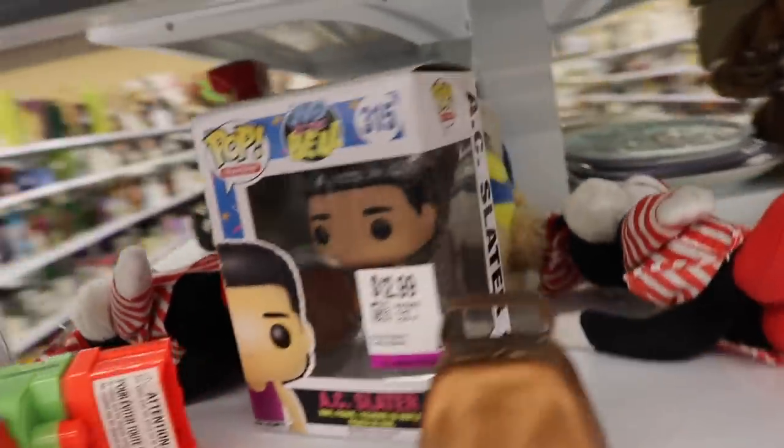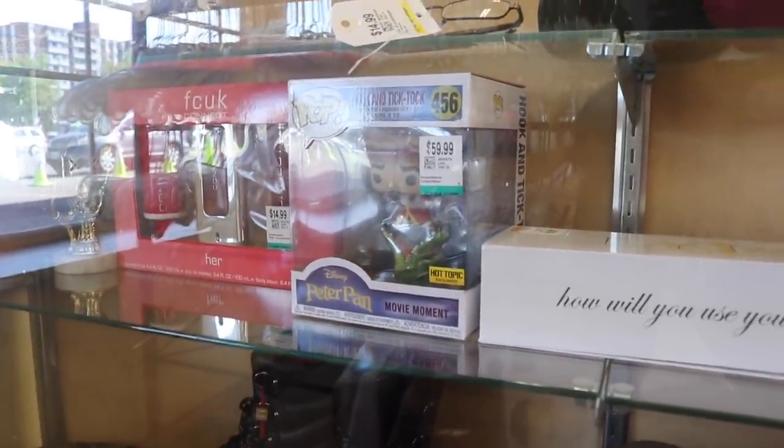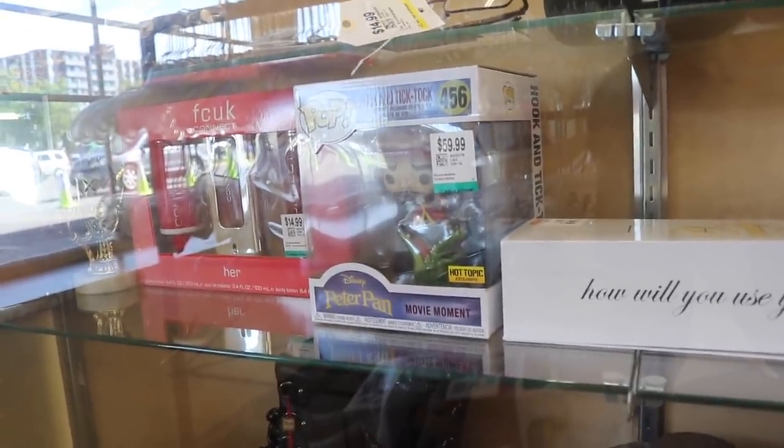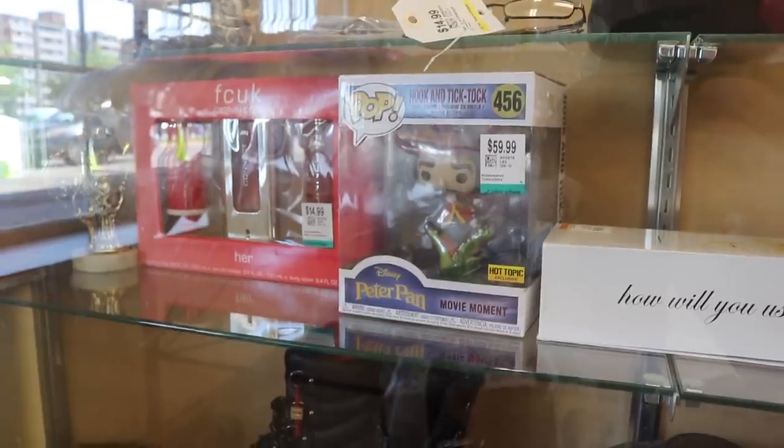I came out of the figure section and look what I found — AC Slater from Saved by the Bell. This is not my second one from Saved by the Bell and it's only $12. I'm pretty sure it's worth more than that, so we're going to be getting it today. The box looks pretty decent. They also have the Hook and TikTok Hot Topic exclusive for $60 — that is a crazy price. I won't be picking it up because I already own it, and $60 for that is just not worth it.